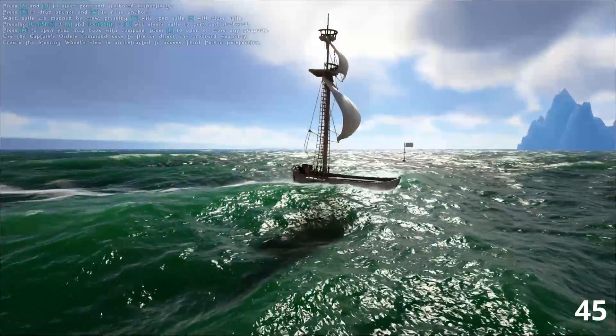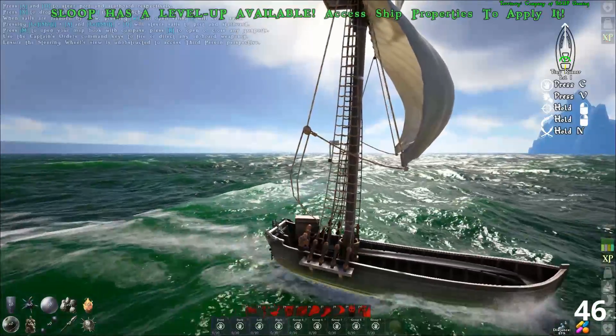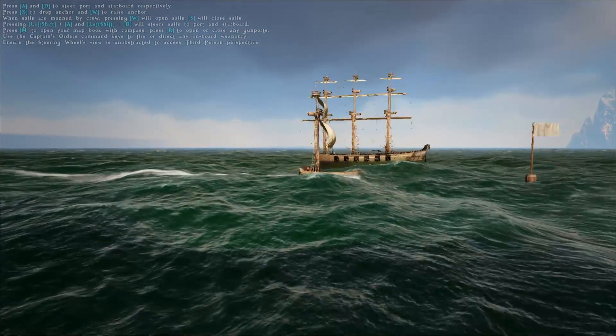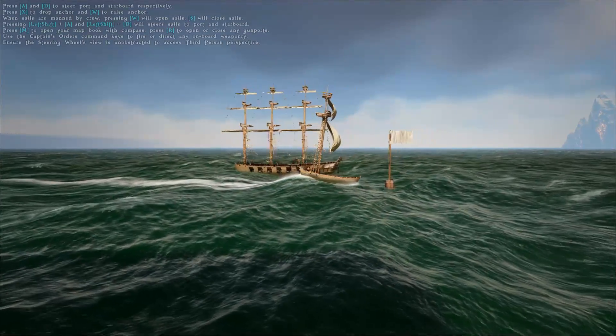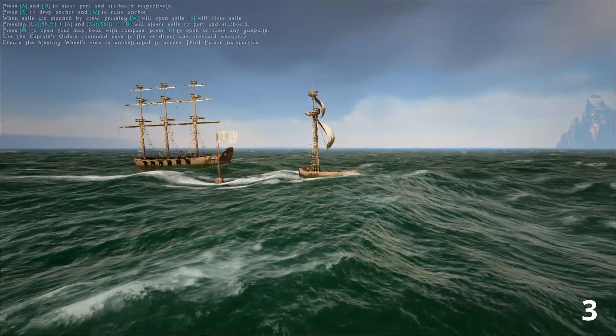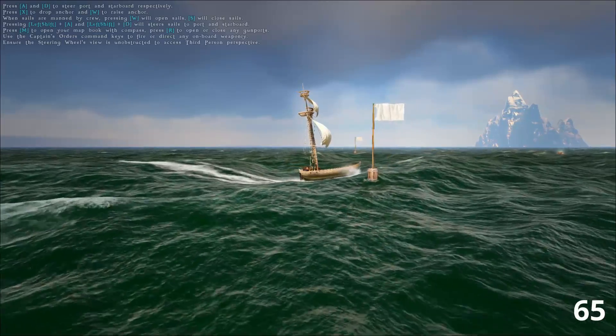By increasing our sloop's weight from 20% to 50% of maximum capacity, we saw a reduction of speed of over 20%. In this next test, we increased the sloop's weight to 75% and saw a reduction of 30% speed when compared with 50% weight. Current ship weight compared with max ship speed is not a linear relationship.